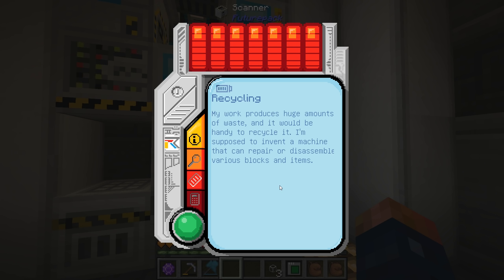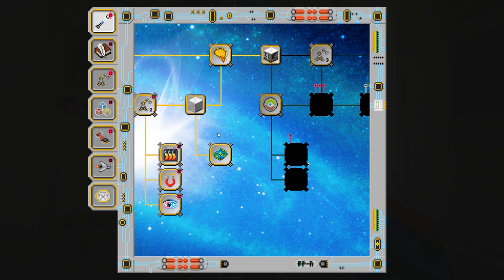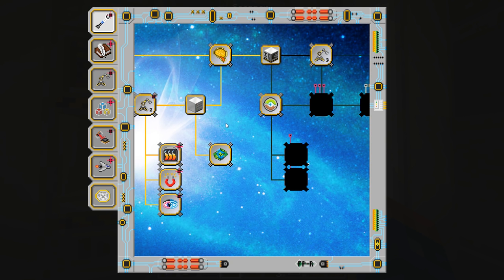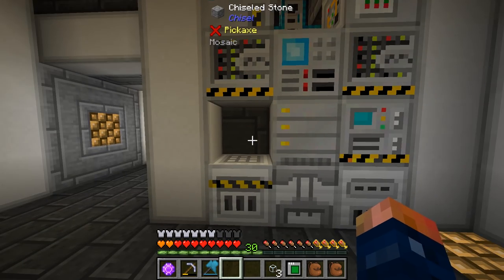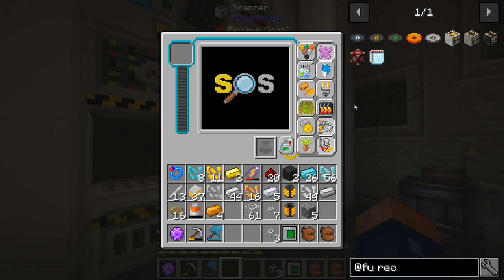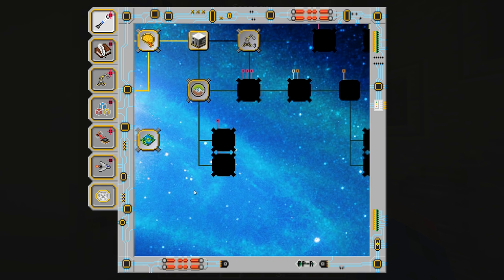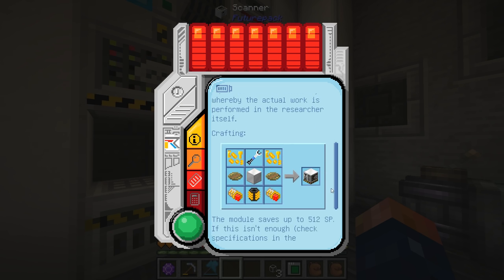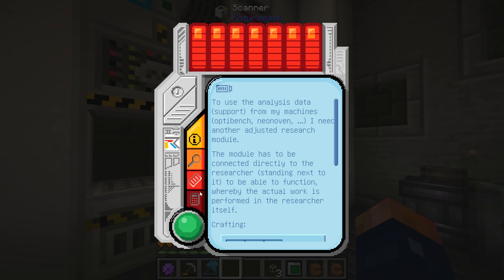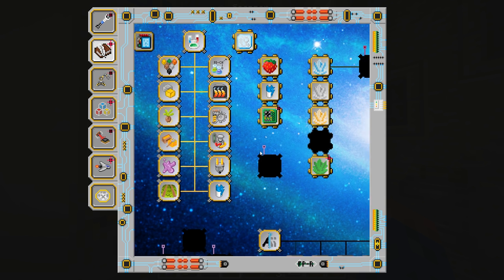Here's recycling — my work produces large amounts of waste and it would be handy to recycle it. I'm supposed to invent a machine that can disassemble various blocks and items. That's one of the things I actually missed whenever we made the calculation module. I think it's helping, I have no idea. I should honestly read but there's just so much to read — every single tab has its own long list of things. Every single tab has some information. Can't believe the person that made this mod — it's unbelievable.